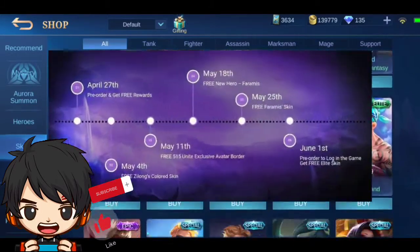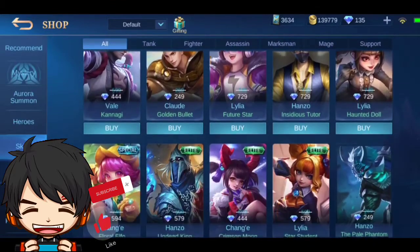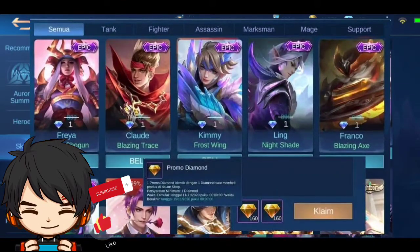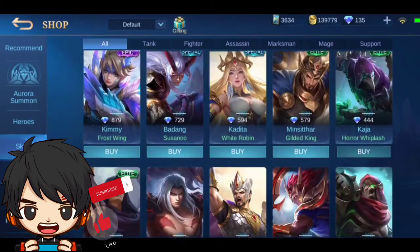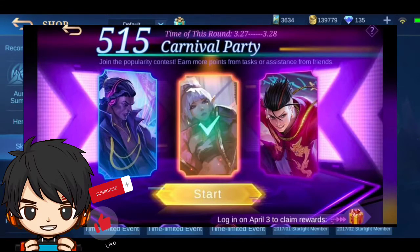This event will start on April 7th to March 16th. As you can see, you can buy any types of skin by using a promo diamond. We have one diamond game, so that is why the promo diamond is back again.